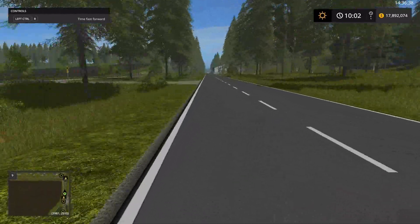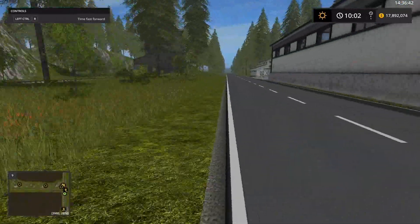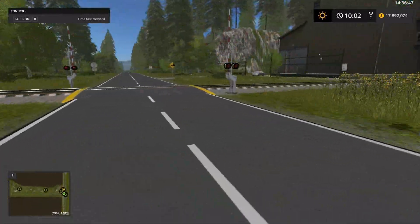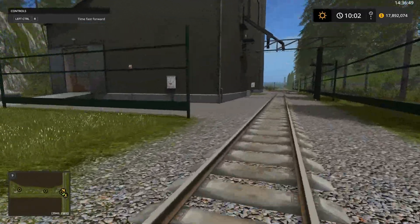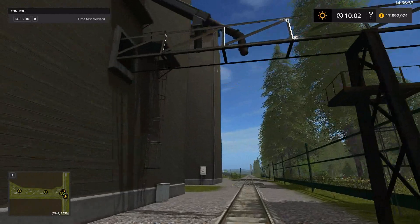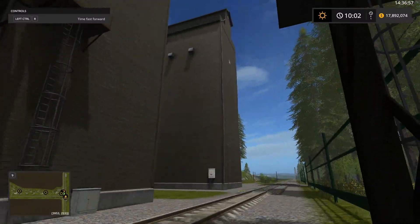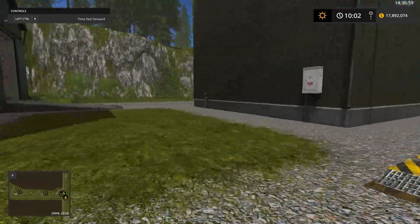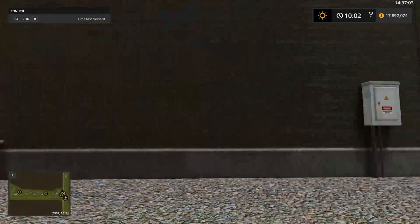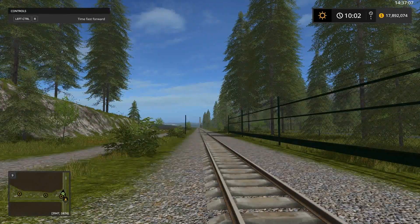Up the road here is another area — I think this one will let you load storage here and then load to the trains. You can also load to your truck or trailer. So that's just the east side of the map.